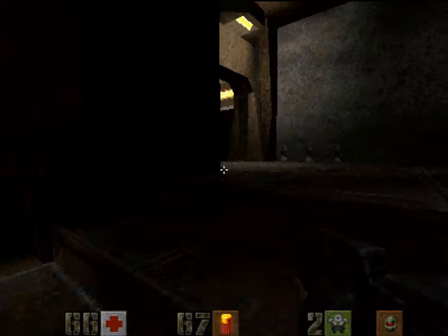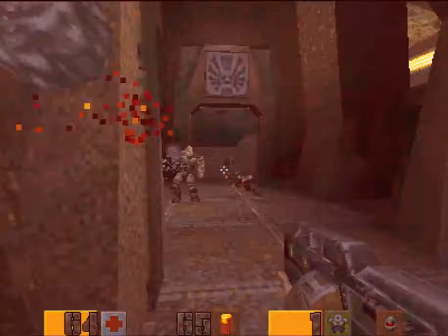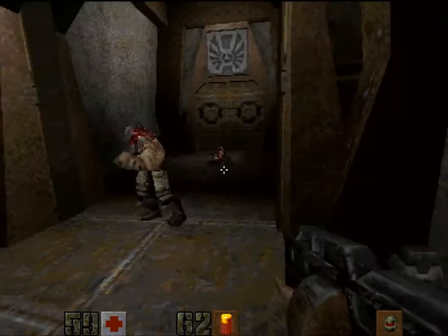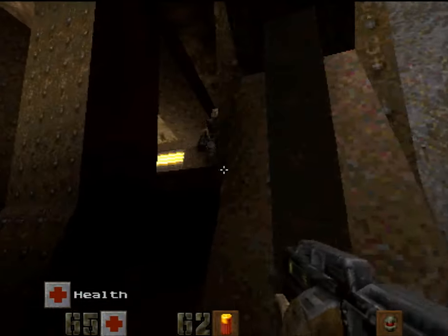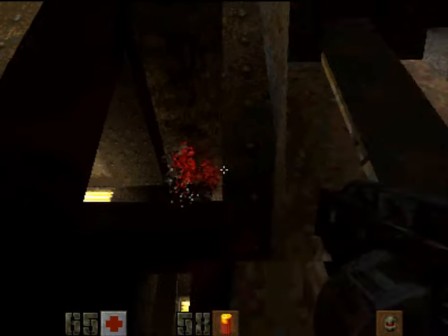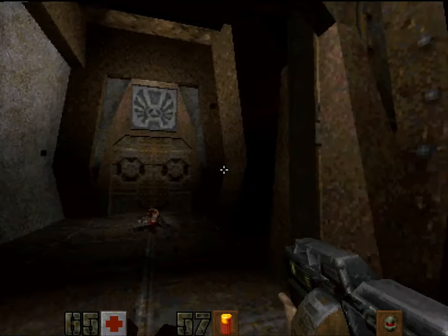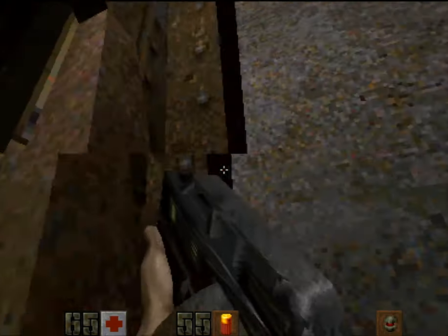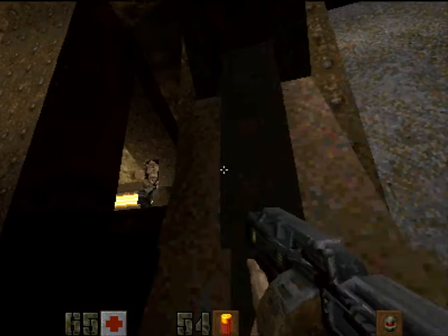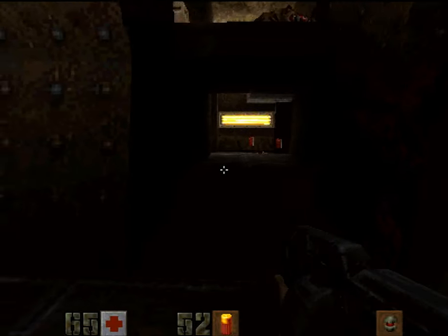However, there are some shotgun guards and a few enforcers in here — watch out for them because they are not easy to mess around with. Proceed with caution, especially if they're in large groups like here. Take them out up here before proceeding, because if you don't it could go horribly wrong — they could easily sneak up on you and perforate you to death. That should be them taken care of before I go into the area.